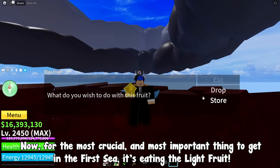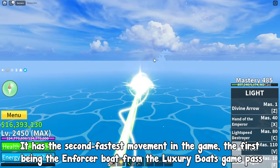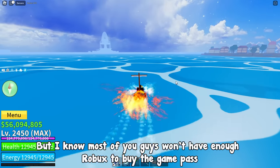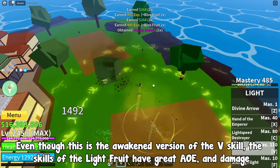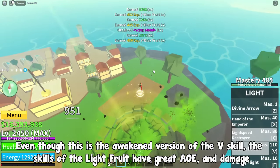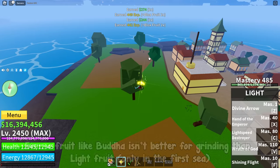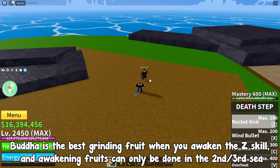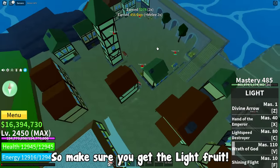The most crucial and most important thing to get in the 1st sea is eating the Light Fruit. The Light Fruit is the best fruit for the 1st sea due to its insane movement speed and skills. It has the 2nd fastest movement in the game, the 1st being the Enforcer Boat from the Luxury Boat Game Pass. The skills of the Light Fruit have great AoE and damage, and this fruit also has an insane awakening. Even a fruit like Buddha isn't better for grinding than Light Fruit in the 1st sea — Buddha is the best grinding fruit when you awaken the Z skill, and awakening can only be done in the 2nd or 3rd sea. So make sure you get the Light Fruit.